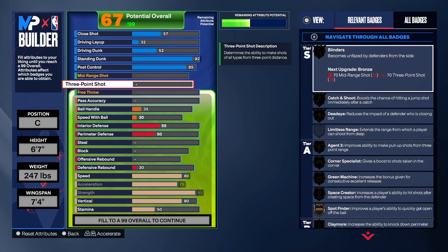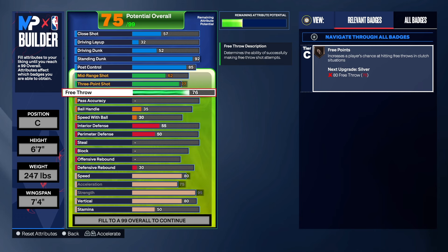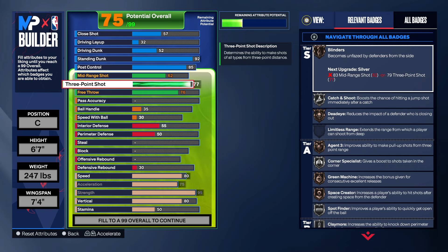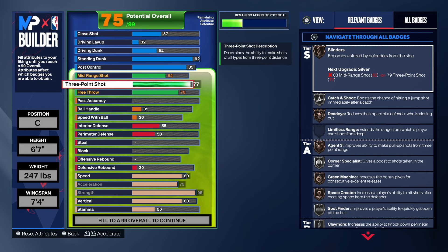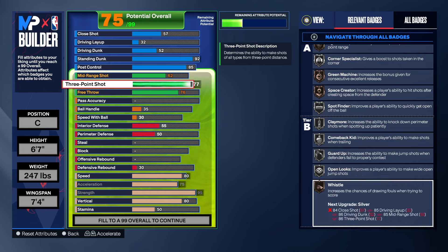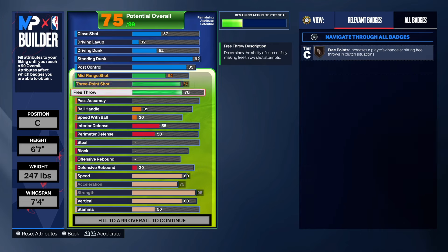Now let's get to the shooting — the part that might run everybody away because this build can't shoot that great. If you can't shoot well, this build isn't for you. You're out there to make the occasional three, not to be a sharpshooter. We have a 77 three-point rating and a 62 mid-range — we're just going to shoot threes when we can. You're really out there to play great defense, protect the paint, and make people's lives a living hell. On badges we have silver corner specialist, spot finder, claymore, comeback kid, and guard up open looks.